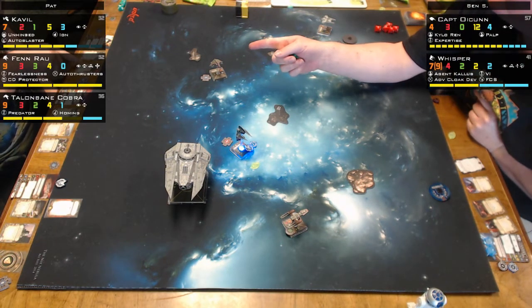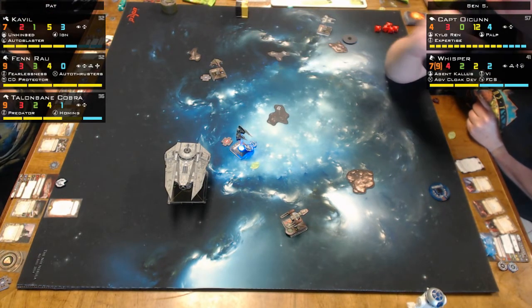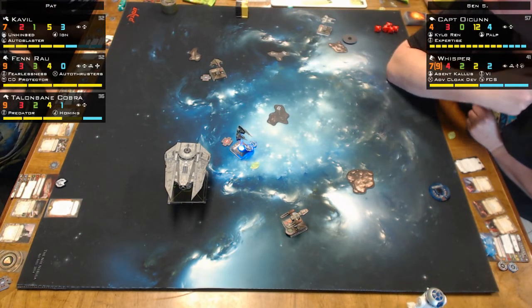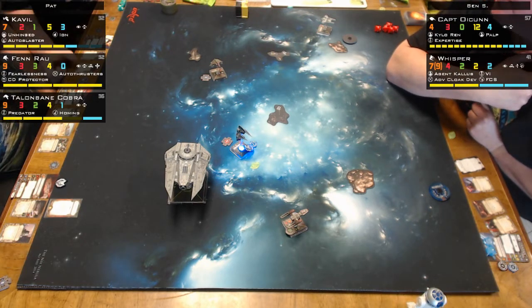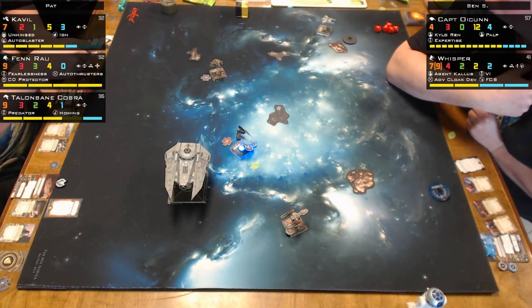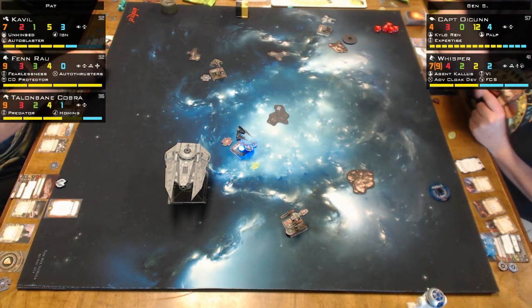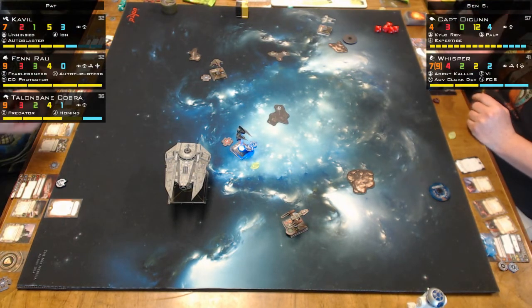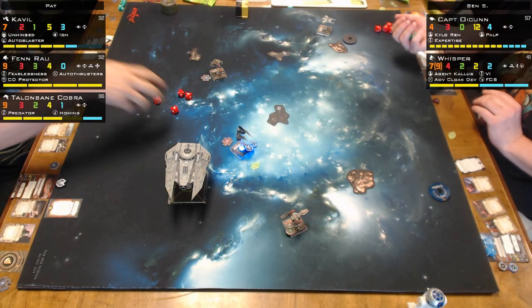He's going to shoot me and he's got target lock, but I'm at range three — I get five defense dice. You should have only been getting three since you were stressed and cheated. So if you were playing correctly, this was the right play, but since you cheated — let's see what he rolls. Maybe he rolls horribly and it won't matter, but if he rolls really well and I get eyeballs, he's gonna — he only got one hit.